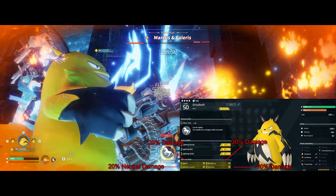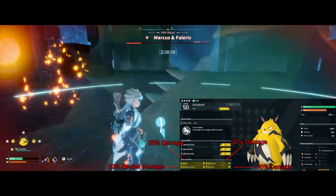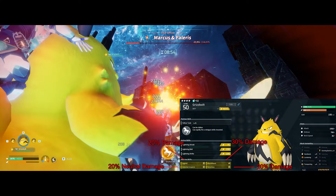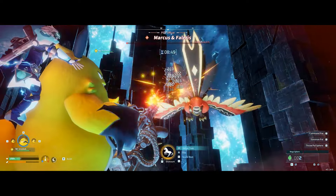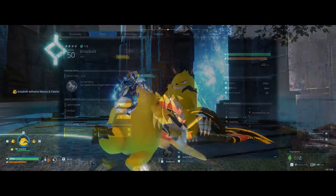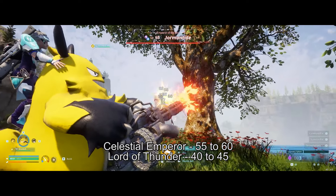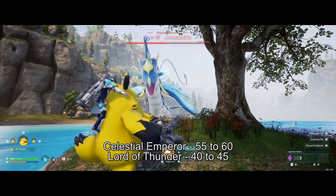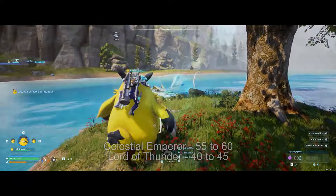I bred these Grisbolts with Celestial Emperor for neutral damage, which does in fact increase minigun damage, and then I used Legend, Musclehead, and Ferocious for a 90% damage increase in total. It seems like pretty much every pal build is going to be running Musclehead, Ferocious, Legend, and whatever elemental skill matches what you need. With this setup, the minigun can still hit most level 40+ bosses for around 100 to 200 damage a shot. Outside bosses are about half that, but you can still push through around 11,000 damage and kill most bosses with little to no effort.